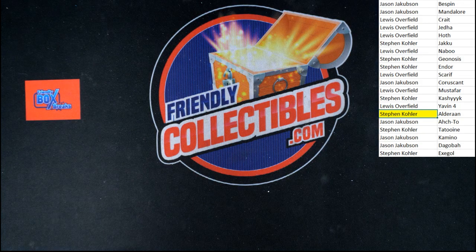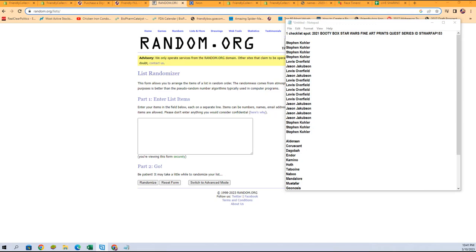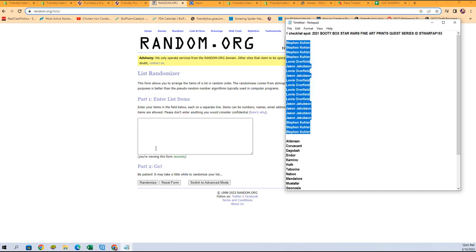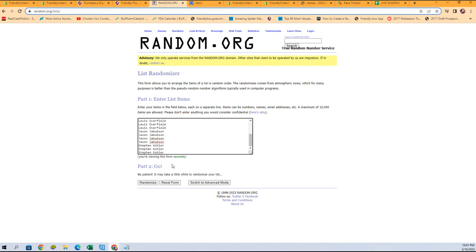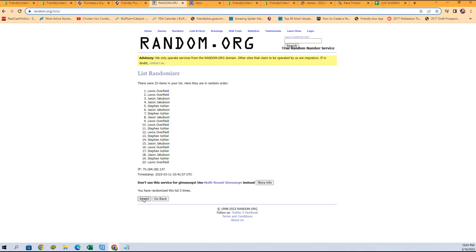Now let's switch over to our random screen. We've got to randomize all of our owner names for mystery prize number two. Let's get our owner names, copy them, and paste them in here. This is the random at the end for mystery prize number two — the person in the number one spot after seven randomizations will be entered. One, two, three, four, five, six — and our winner for mystery prize number two entry is Lewis O.